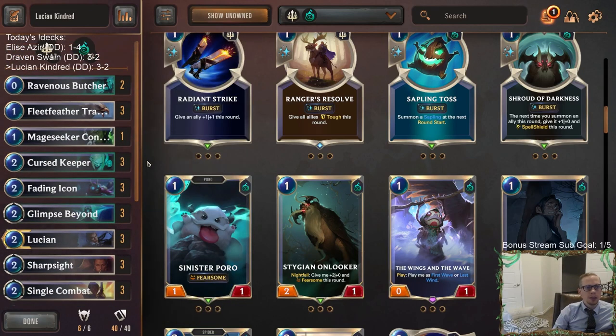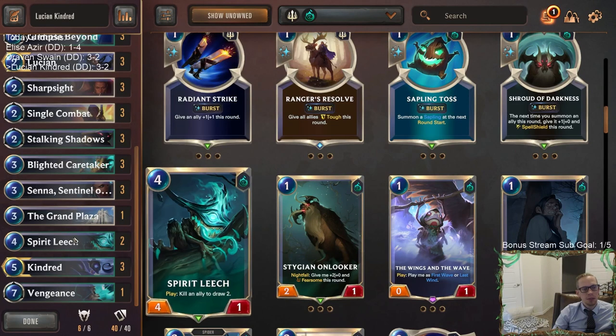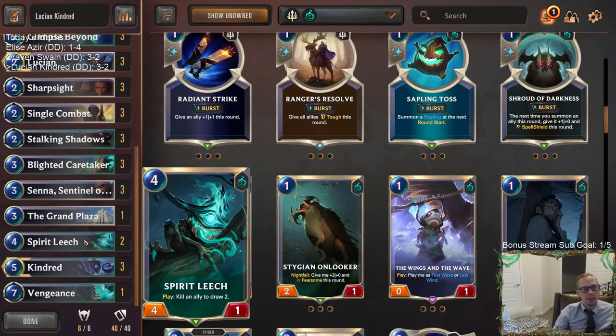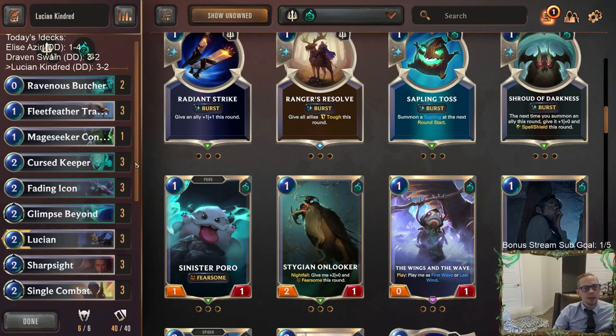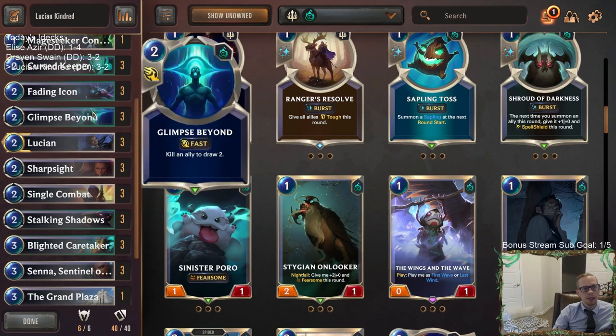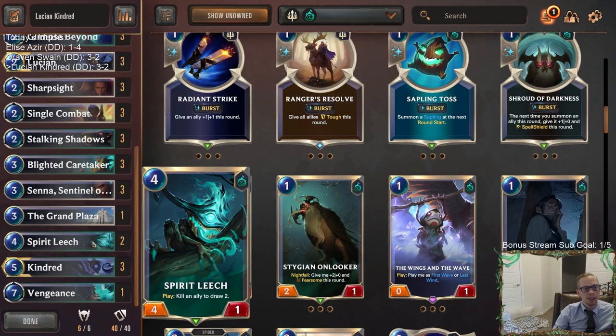We did lose to the Frozen Thrall deck that just put 8/8s out there — that's just difficult to beat. But maybe if we had more small things to slay with Kindred we'd have had a better chance. So I'd take out the big stuff, put in more small stuff. You still have good card advantage here: Glimpse Beyond, Stalking Shadows, Spirit Leech — you can still play a later game. You don't really need that top end.